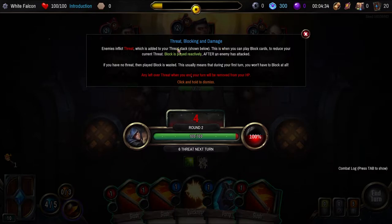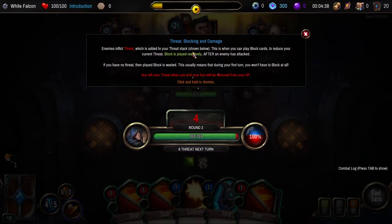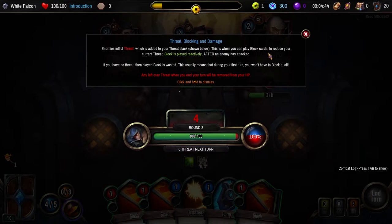Threat, blocking, and damage. Enemies inflict threat, which is added to your threat stack shown below. This is where you can play block cards to reduce current threat. Block is played reactively after an enemy has attacked. If you have no threat, then played block is wasted. This usually means that during your first turn you won't have to block at all. Any leftover threat when you end your turn will be removed from your HP.